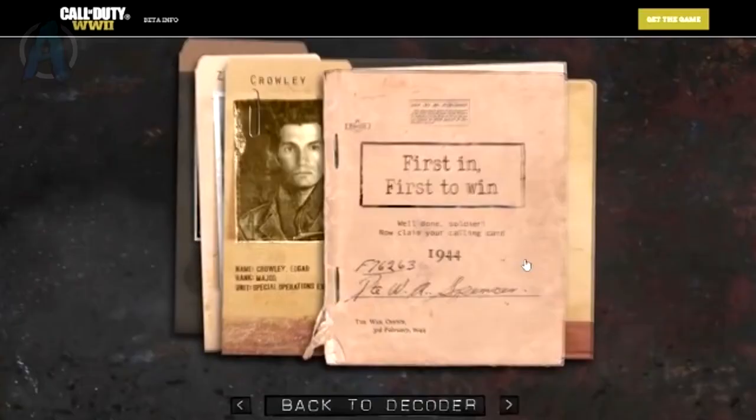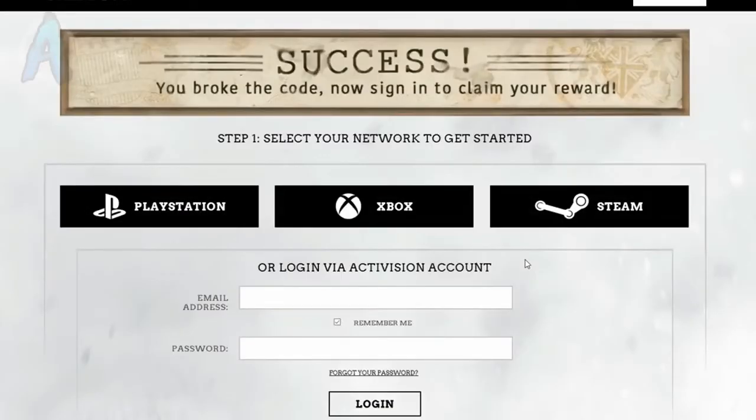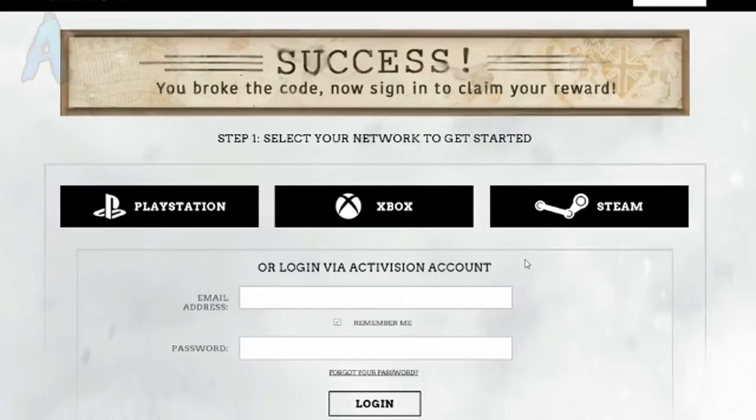You can click on it and you'll be taken to a different screen that says 'Success — you broke the code! Now sign in to claim your reward.' This is the calling card, and they really haven't done anything like this before, which is awesome. You can sign in through PlayStation, Xbox, or Steam — I signed in through PlayStation. On November 3rd when the game comes out, you'll have this calling card. If you found this useful, leave a like and subscribe if you're new. Welcome to everybody new, and I hope you're having a wonderful day — see you guys later, peace!